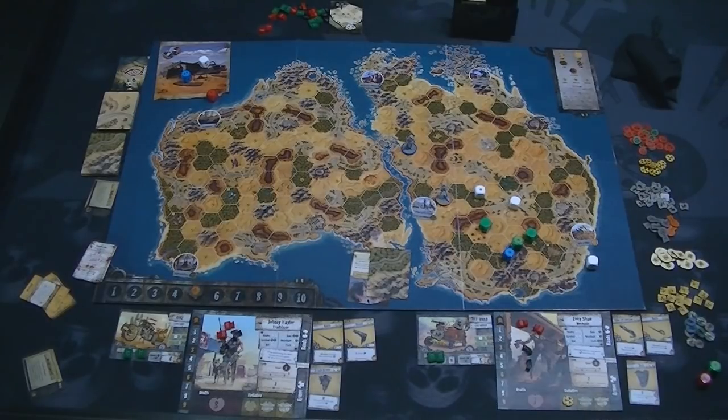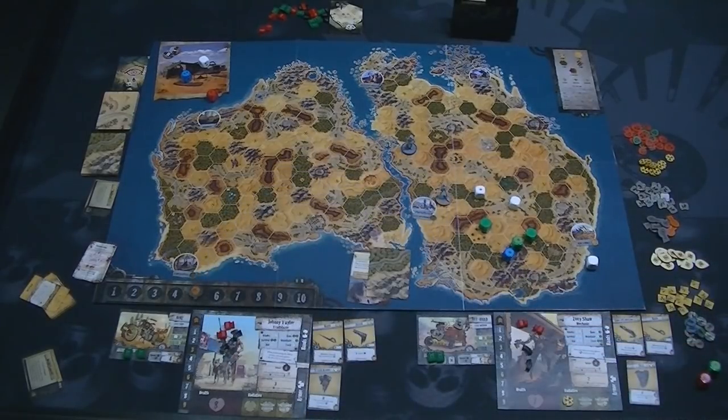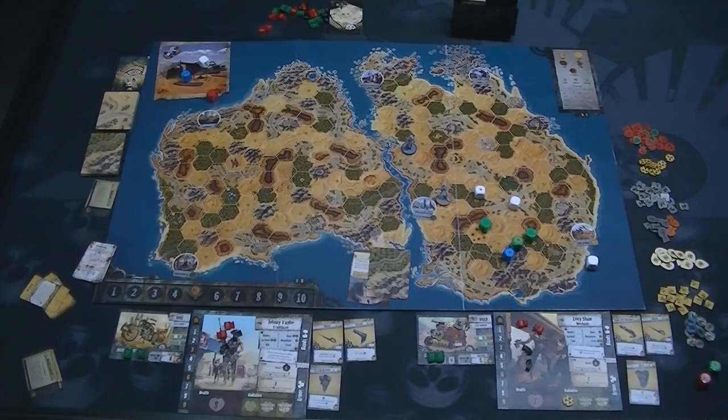The main thing about threat tokens is you reach into the bag, grab one, and they have certain icons on them — like a vehicle damage icon. Depending on the icon, sometimes you just take that damage. Sometimes there's a die icon, meaning if you fight a combat, that enemy gets an extra white die. Threat tokens are pulled randomly from the bag and affect whatever encounter you have. Not usually in a good way at all.